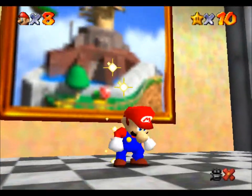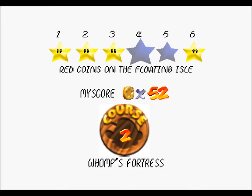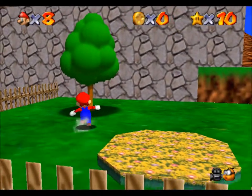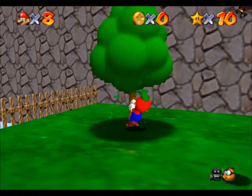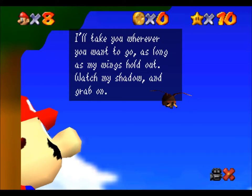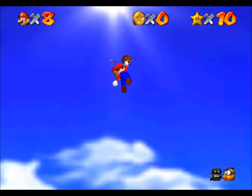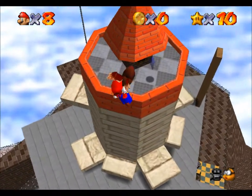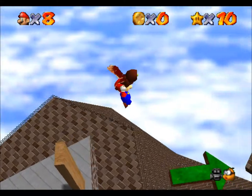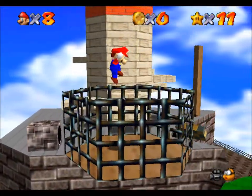How many did we get at the last place — six? Seven? I think six. That means we'd have four here. Was that the one we were just supposed to get? I guess it was. The coins in the floating isle — well, I guess this is all a floating island. I'm gonna take a short float with me — press A to grab on, press A to let go. I'll take you wherever you want to go as long as the wings hold out — watch my shadow and grab on. Well, that's nifty! I'm not really sure where he's taking me. Oh, I can control him! Yeah! Sweet! I wasn't really expecting that one — that was pretty easy.